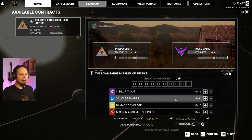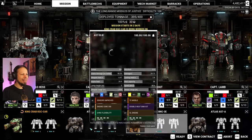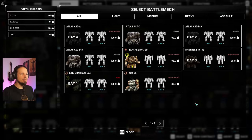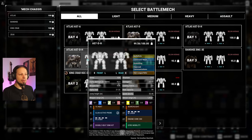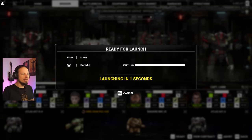I think I want to use my King Crab as a secondary pilot somewhere. We need the money. I think the Carapaz is better than this Atlas so we'll put it here and take the Atlas with the active probe. Let's go arrow, guys! I'm also very eager to see how this ballistic build plays now - with 20% less spread we have pretty accurate Ultra Auto Cannons on the Carapaz, because it already has quirks for it. And now we also have a targeting computer that helps us out even further. It's going to be amazing.